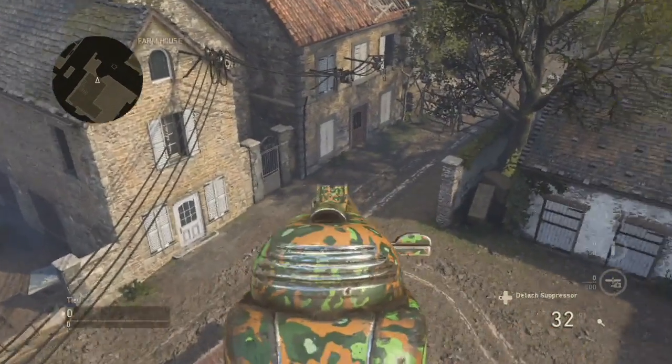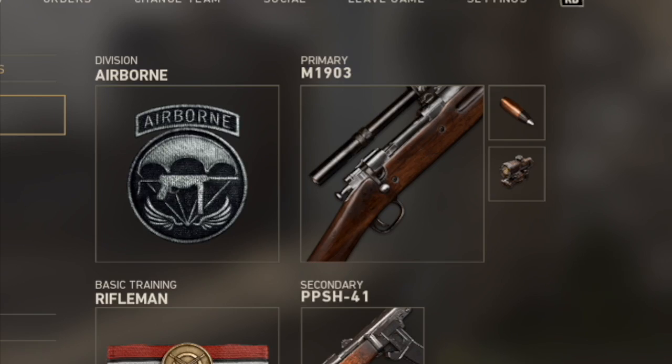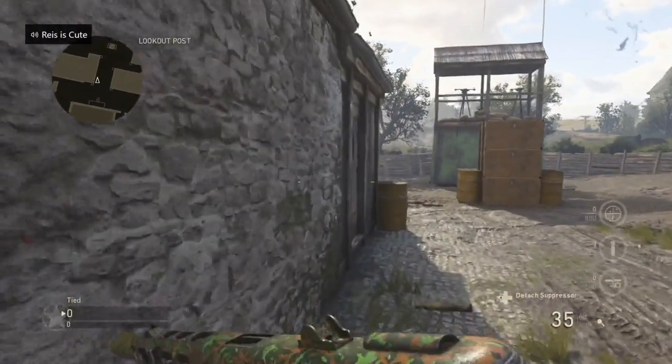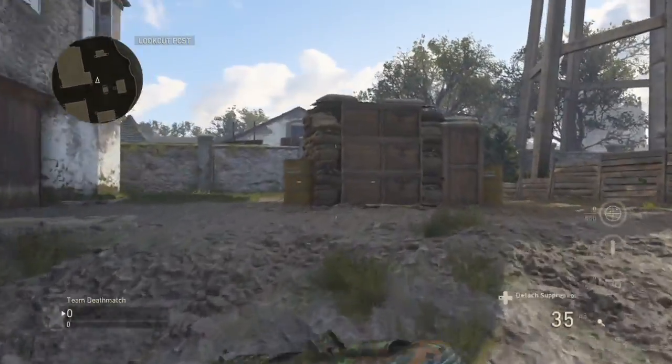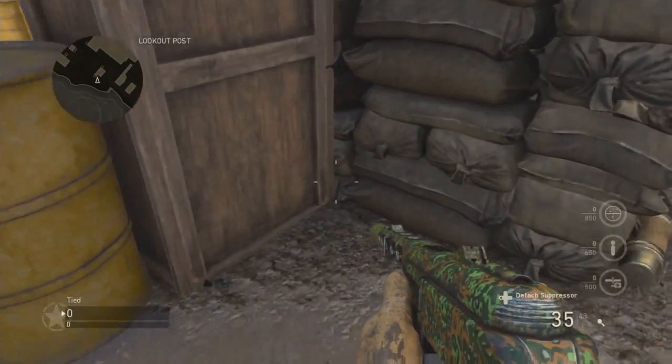Let's get started. What you're going to need is the Airborne division for your class. It's really all you need, because what that class has is it gives you a little running speed boost, which you kind of need for this glitch.